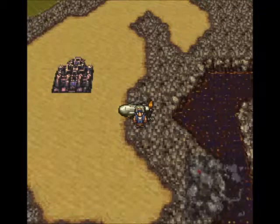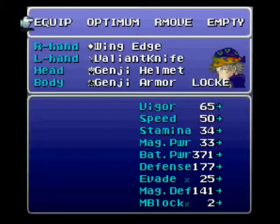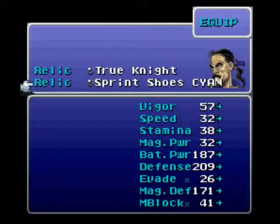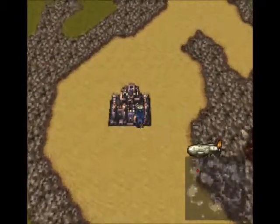Hello, this is RPGLPs, and welcome back to Let's Play Final Fantasy VI! Since last time, I rearranged all my party's equipment and gear. Notice I have Locke at 290 HP — he's at critical HP. I want him at that because I have him on the Valiant Knife. I'm going to remove Cyan's sprint shoes and equip him with the Hero Ring. Notice I have him on the True Knife. Let's head into Figaro Castle.